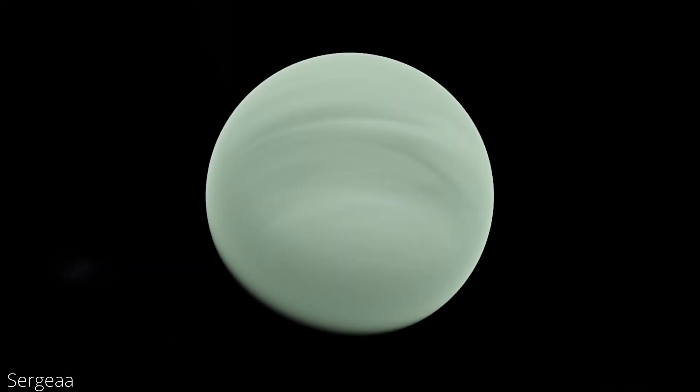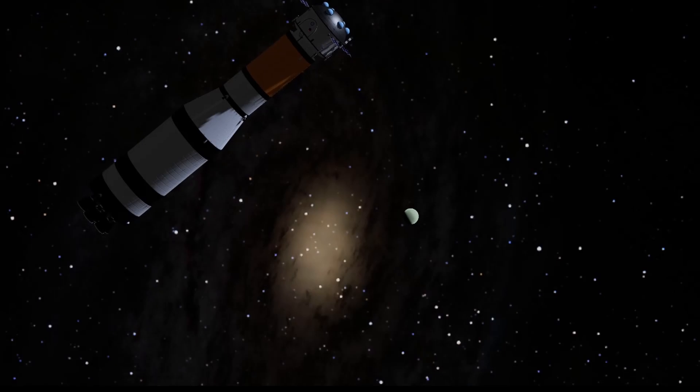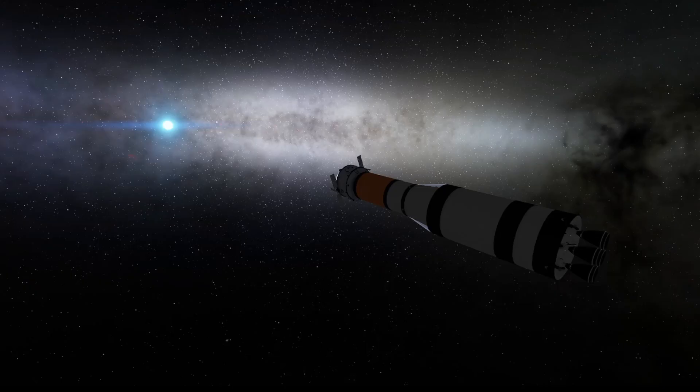Now we simply need to timewarp until we get to Sergia and we have completed our Sergia flyby. Next we're going to timewarp until we get to the periapsis of the Sergia flyby, burn in retrograde, and now we have Sergia orbit.